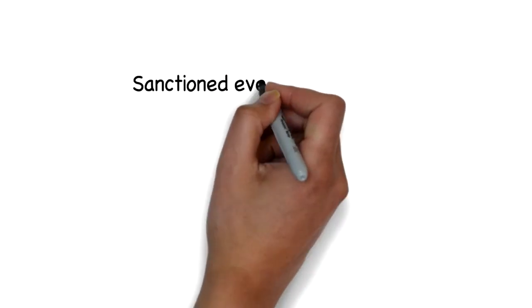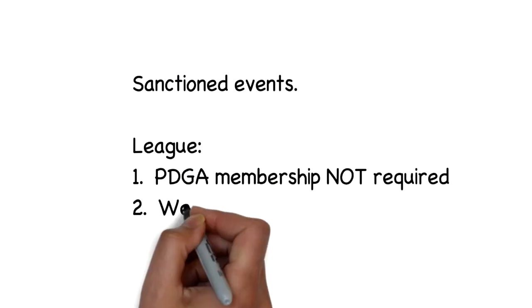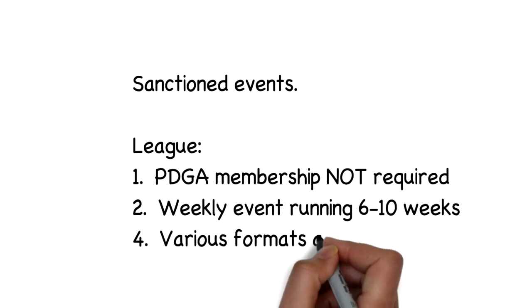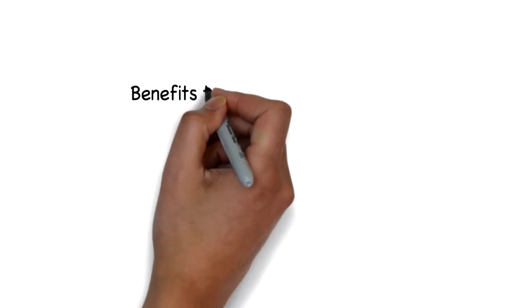The C Tier and the League are probably what you're going to start out playing when it comes to sanctioned events, the League being the smallest of those — typically your normal weekly minis that's just been registered to the PDGA. These can actually count towards your ratings. They run six to ten weeks, and there are various formats available depending on what your tournament director decides.